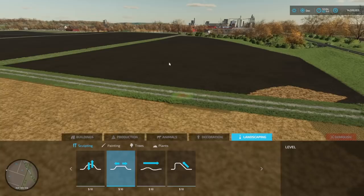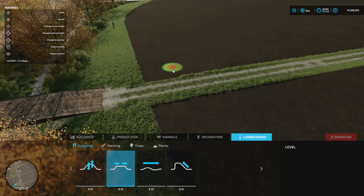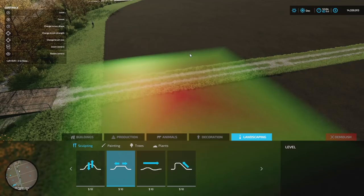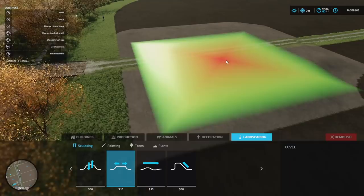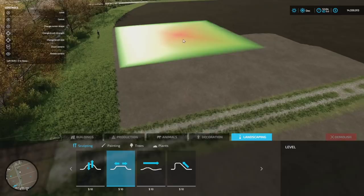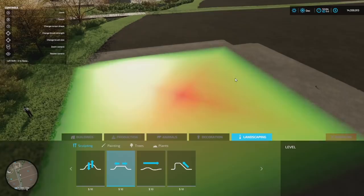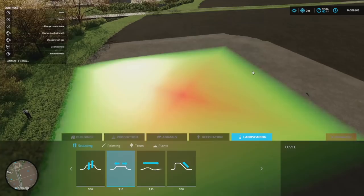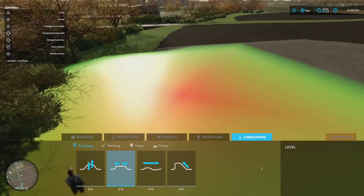One thing that might cause a few issues is there's some undulating terrain through here — this area is much lower than the area way up here. So I'm going to try and get a nice level area and then smooth it all out. We've got our control menu here. Let's go super big, square, and all the way hard flat with this. I'm just going to start right here and take this area out to the edge of where these fields are.